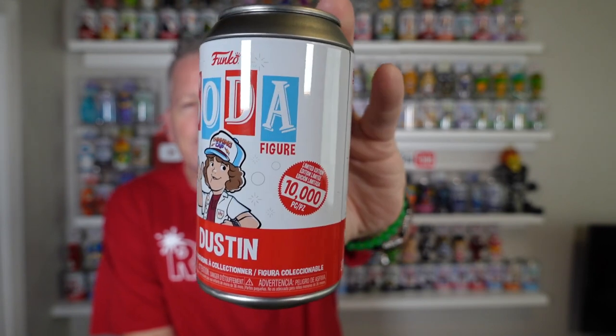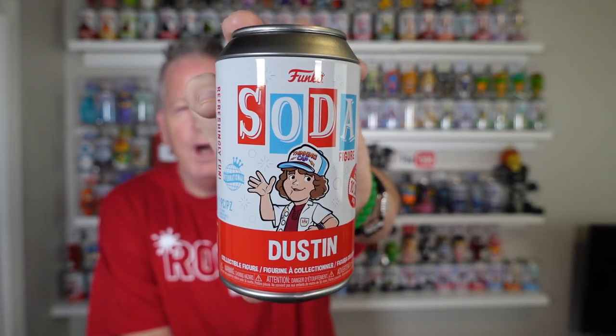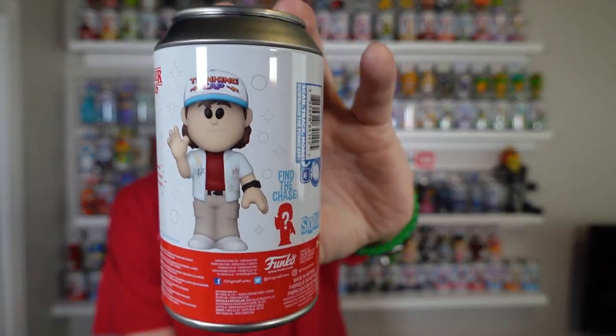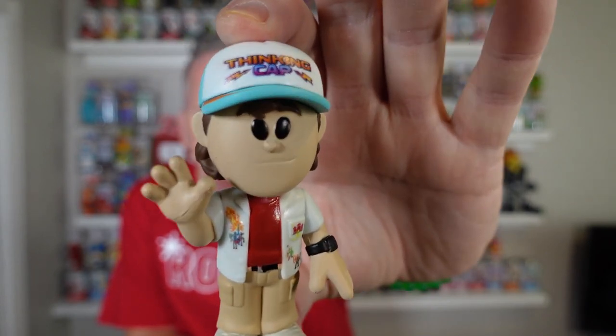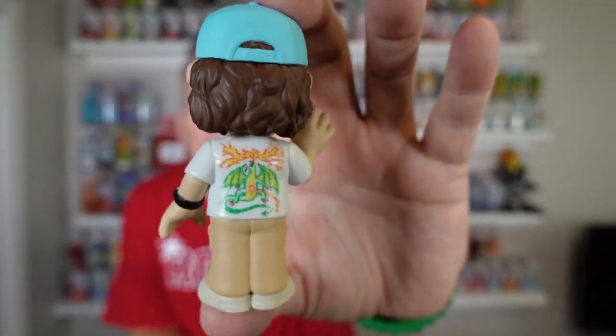Let's do Dustin — 10,000 piece. Stranger Things just kicking off for me, I'm on season two, episode one. I'm starting to like it — it took me forever to get started. Common Dustin — got him with his thinking cap on, 8,400 piece. I do like this soda as well. Look at the detail on the paint job — on his shirt, on the back of his shirt. Look at that detail. Really good. There's Dustin.